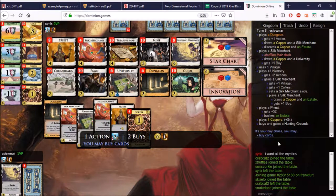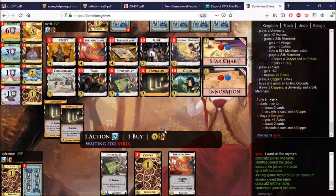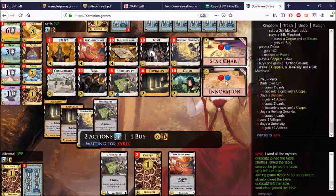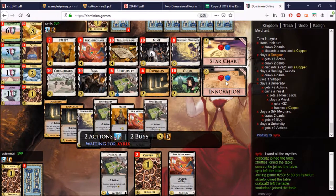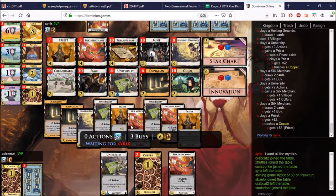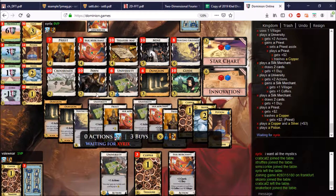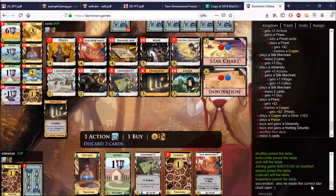This is good. I'll be able to top deck a Uni here, which is super important because we need to continue the turn. Uni pulls down a Silk Merchant, played Silk Merchant, and we'll also get a Hunting Grounds on this hand. So Sirix went after a different strategy to me — he went after the Innovation, got it early, and it is paying dividends. I went for the gaining first with the Universities and I feel a bit behind here. Out comes the Hunting Grounds, so this is going to be a good turn for him — he gets a double trash as well.